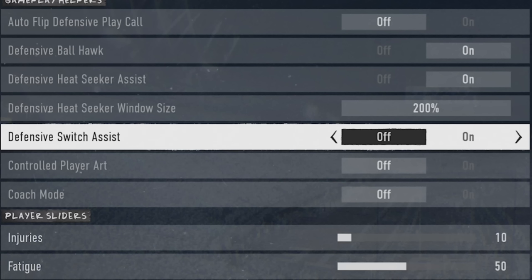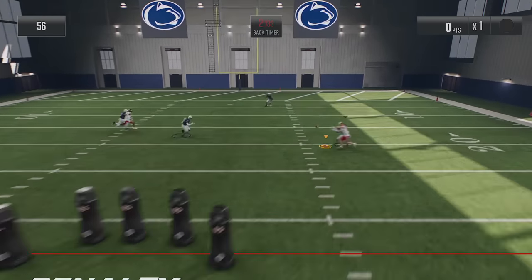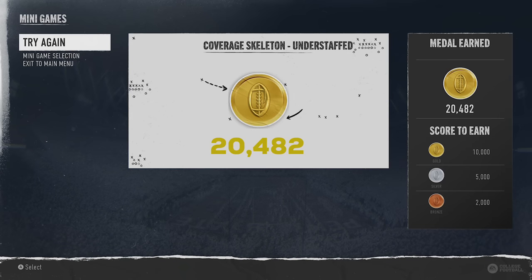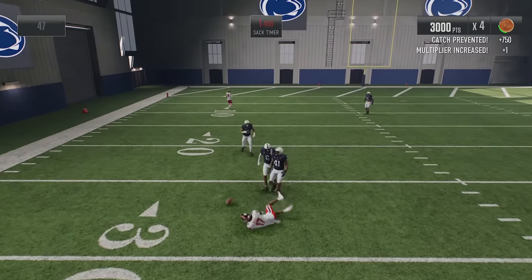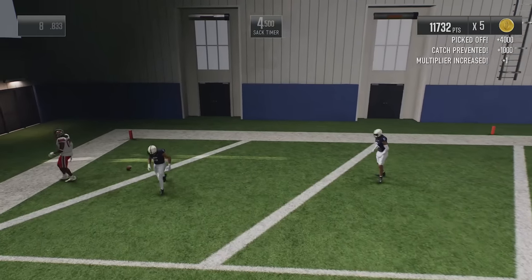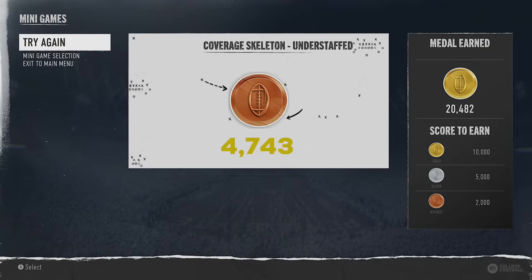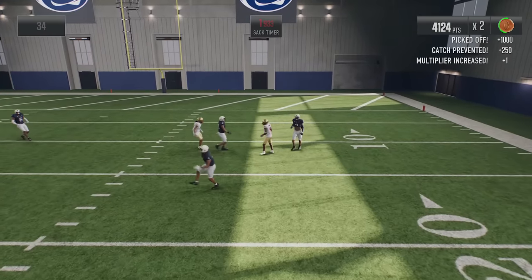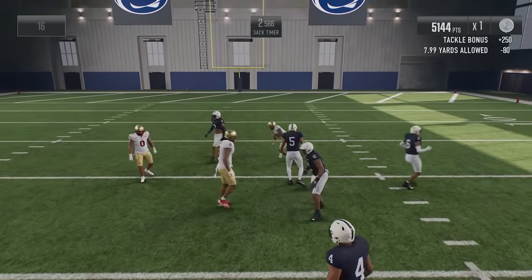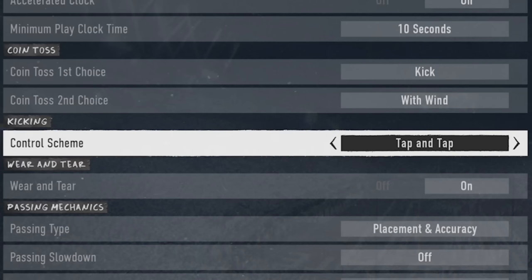Next I tested defensive switch assist, which I usually recommend having off. Using a coverage skeleton understaffed drill, with switch assist off I got gold and didn't remember the computer completing many passes — mostly knockdowns and a couple interceptions. With switch assist on, my score was much lower and I felt like I was making fewer plays myself, though the computer did get a few interceptions. If you're not very good in coverage and want the computer to make more plays, turn it on. But if you're a competent defensive player who wants to make interceptions yourself, leave it off.